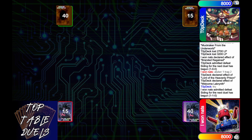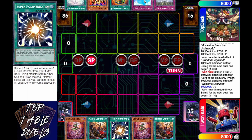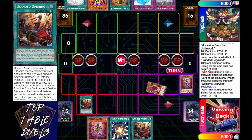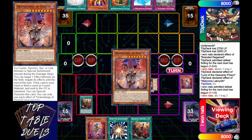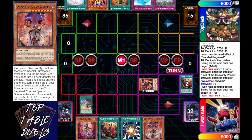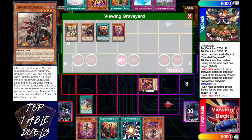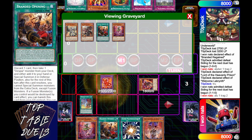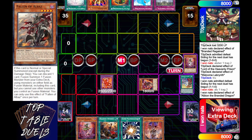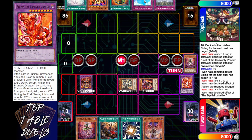i1nats is starting us off in game three. He opens with Despian Tragedy, Branded Opening, Super Poly, another Despian Tragedy, and another Branded Opening — a decent but not great hand, definitely gets you into engine. Part one: activates Branded Opening, special summons out the Aluber, sends Despian Tragedy, gets himself a Branded Fusion as well as a Dramaturge of the Despia, lights off Branded Fusion, sends Lubelion as well as Fallen of Albaz, special summons out his Albion. Very standard play — banishes Tragedy and Fallen of Albaz to get his Masquerade.